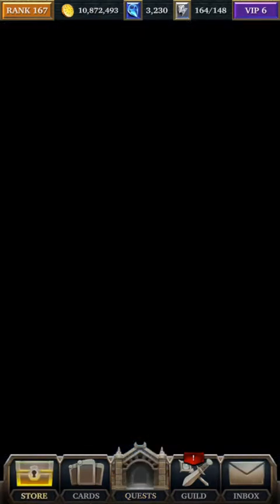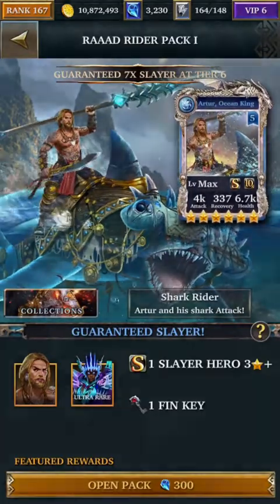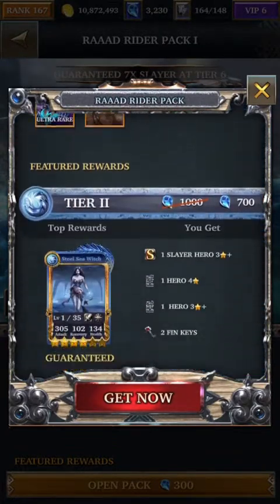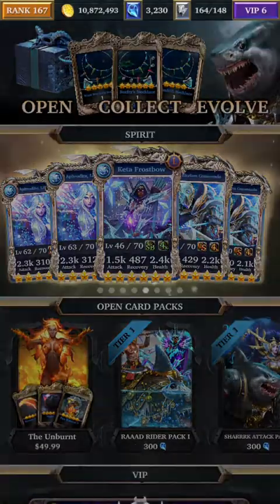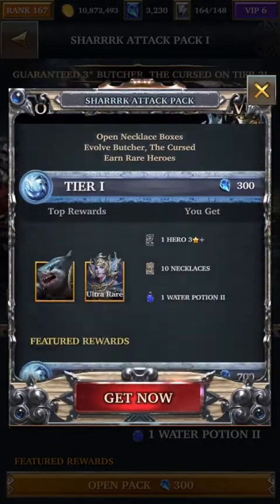Let's go ahead and take a look at the packs that are available. I have 3,200 gems, and I think what I can do is probably spend up to tier 3, because if I remember correctly, you'll do 300, then 700, and then for the third tier you get 500 gems back, so you'll spend 900 there. That's 1,900 gems for this pack, and then you can spend another 1,000 gems to get up to tier 2, which will give you a guaranteed unit for the second pack.